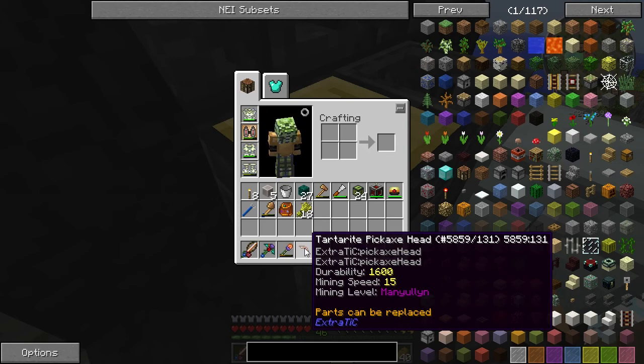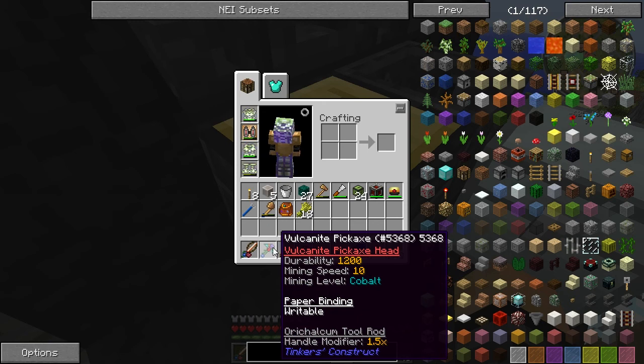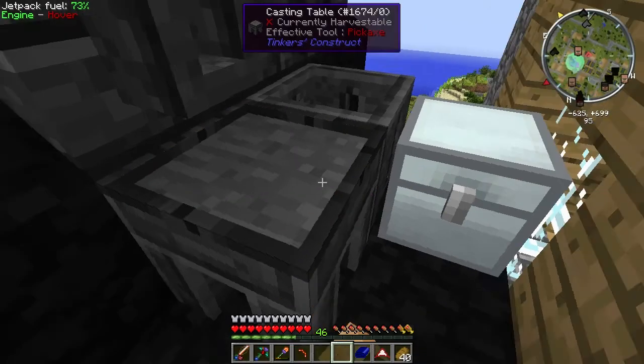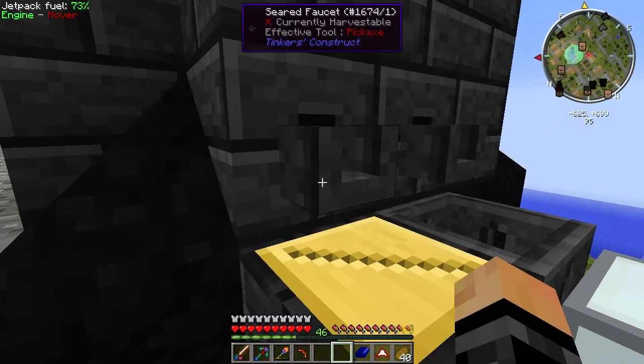Tartarite has a mining speed of 15 and a durability of 1,600, compared to our Vulcanite pickaxe - Vulcanite being another Metallurgy metal found in the Nether - which has a durability of 1,200 and a mining speed of 10. So this Tartarite pickaxe head should be a lot better than what we currently have. I've been waiting a long time to create the Tartarite.